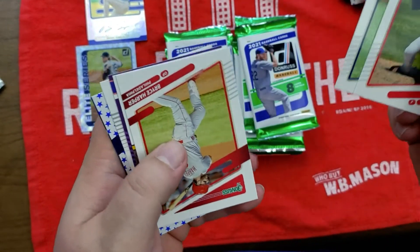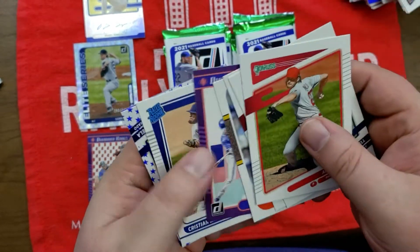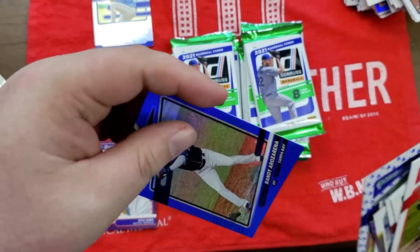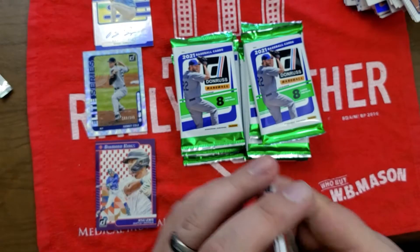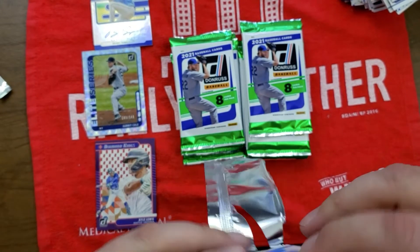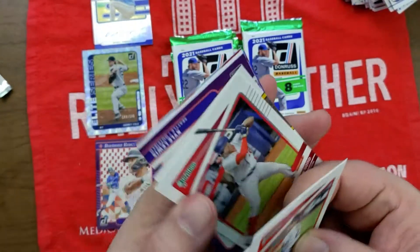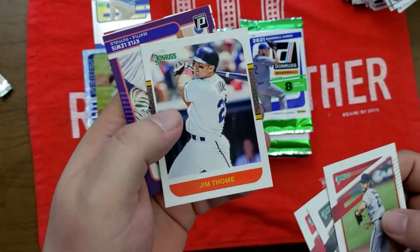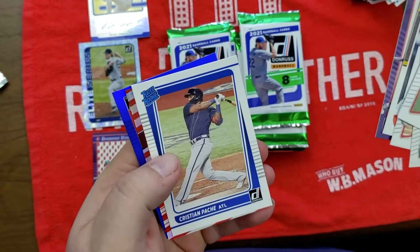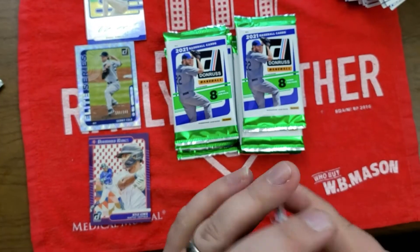Aaron Nola, Blake Snell, Bryce Harper, Sammy Sosa — probably my second favorite non-Indian player. Whit Merrifield, Christian Javier, blue star parallel. Randy Rosario. Luisa Yolito, Juan Soto. Jim Thome — the man, the myth, the legend. Another Kyle Lewis Diamond King, Christian Pache Rated Rookie, Dylan Bundy, Tyler Stephenson blue border parallel. Still looking for another auto.